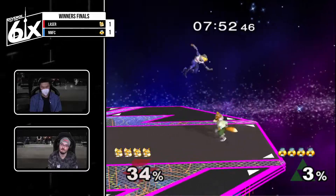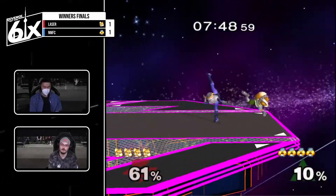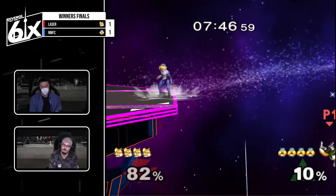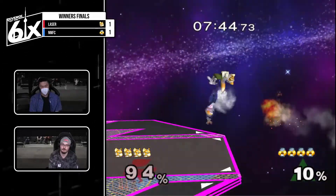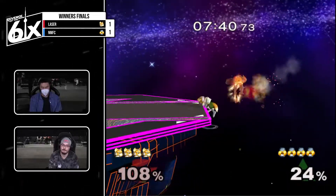I just realized this is Winner's Finals. Yeah, Winner's Finals — holy shit. So he chooses to jump out, doesn't go for the read. Fair, nice. Almost could have gone shine reversal there actually — he dipped down. Interesting up there. Backer is actually stronger than fair, but sends at a worse angle.